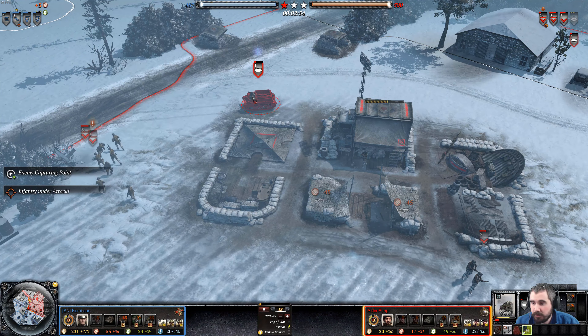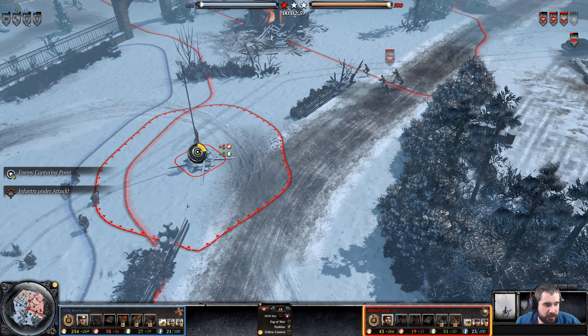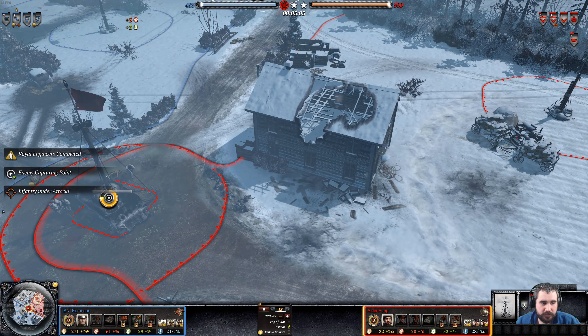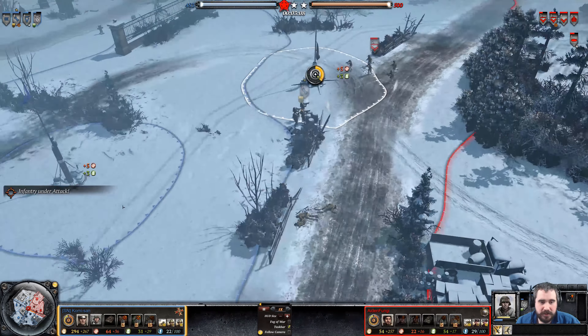He's getting out some sappers now. The Universal Carrier is using the Repair ability, getting this cut-off point. But there's nothing to cut off — supply line's been cut. These Assault Grenadiers are severely wounded. They will have trouble winning the next engagement.